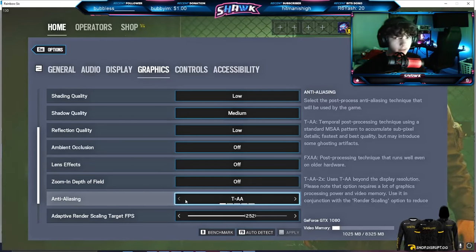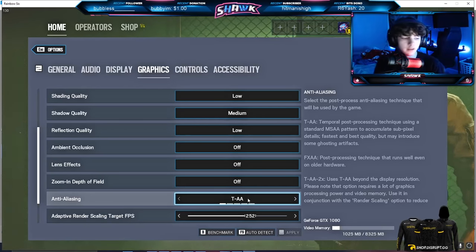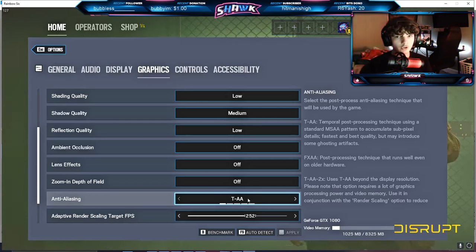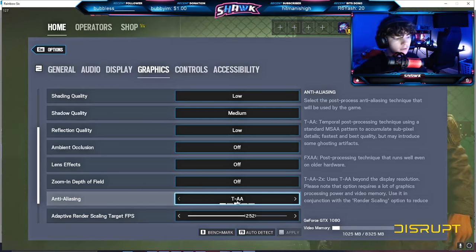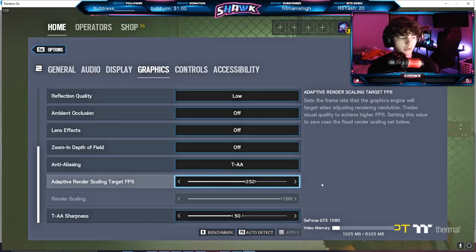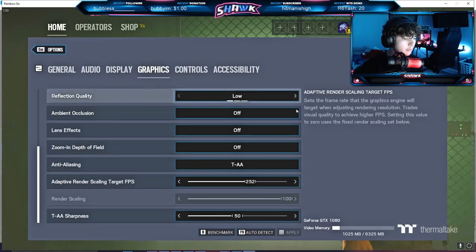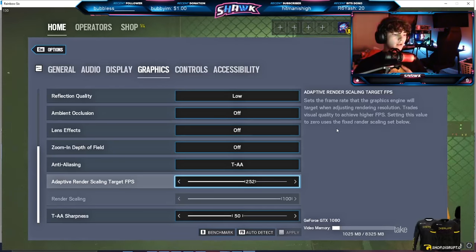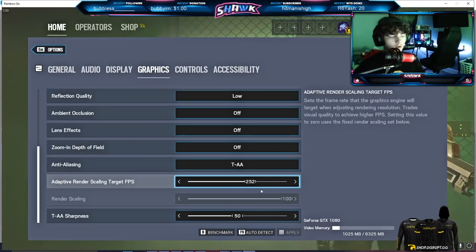Everything else is off besides anti-aliasing. In my previous settings video I had anti-aliasing off, but I've noticed when I have it on I get so many more frames while streaming or recording. I've been keeping TAA on — I don't love how it looks, it makes the game a little blurry, but it gives the much-needed FPS. I need to upgrade my GPU. I'm going to get a 3090 but currently only have a 1080 Hybrid, so once that comes out I may go back to TAA off.